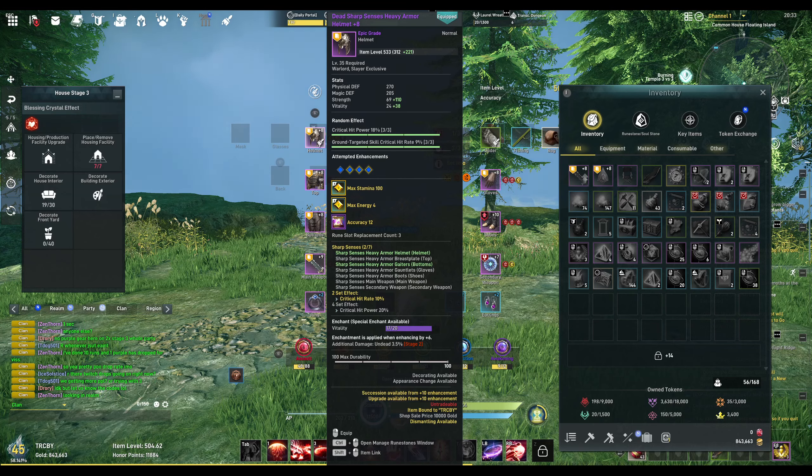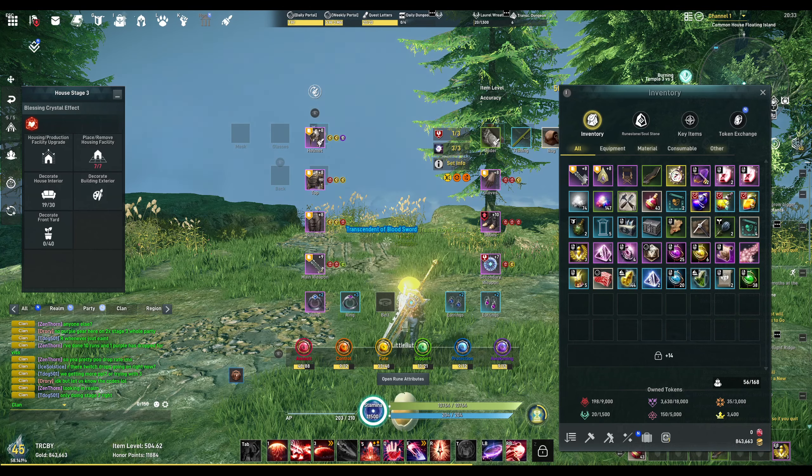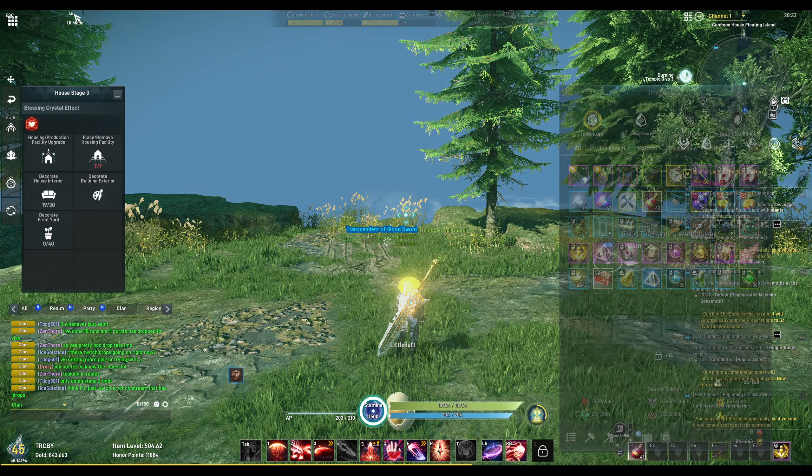There's a lot of text here, so let's go over the gear I'm running. I'm running a dual set - a two-set piece of Sharp Sense, which gives me an additional critical hit rate of 10%, and also the Legacy of Swiftness for attack speed, which gives a decreased cooldown by an additional 10%.